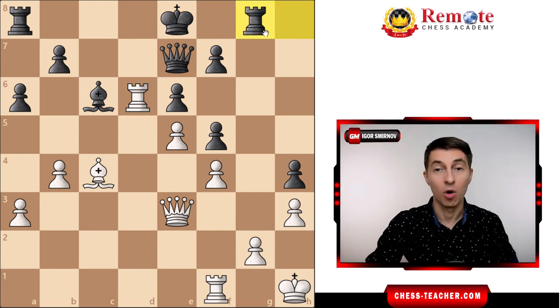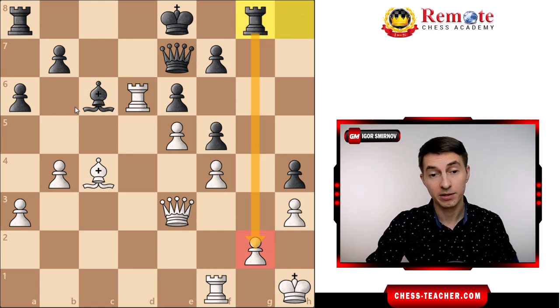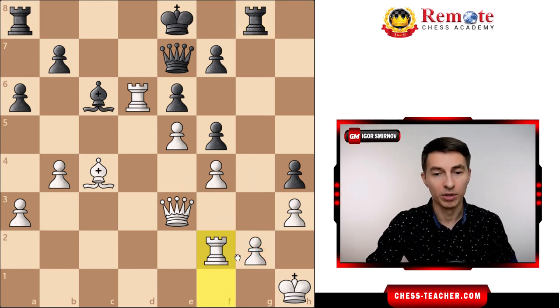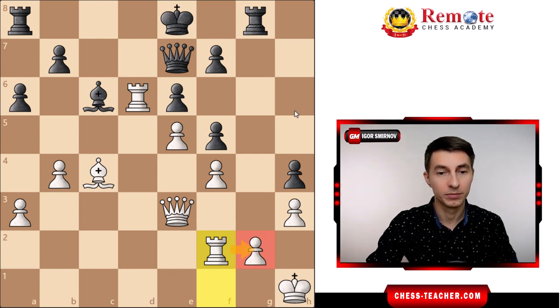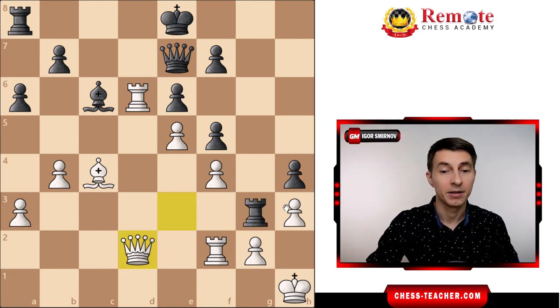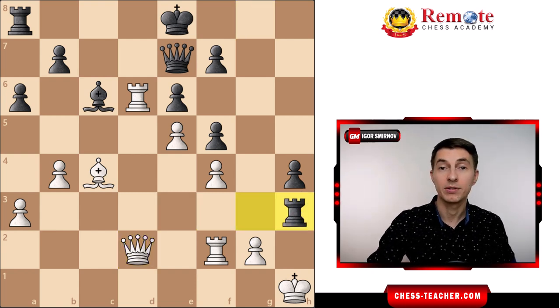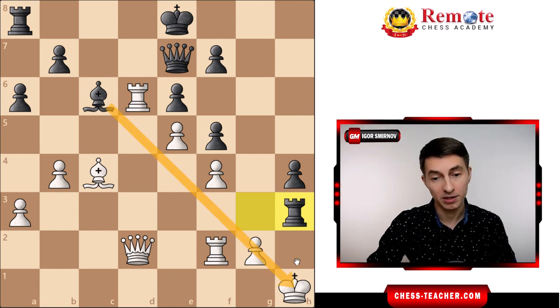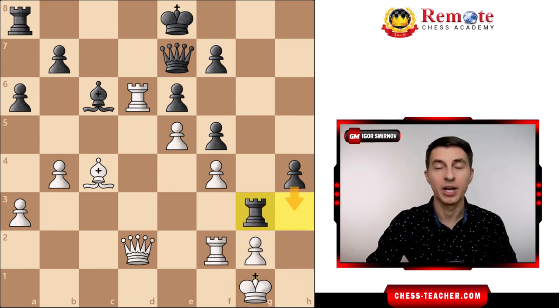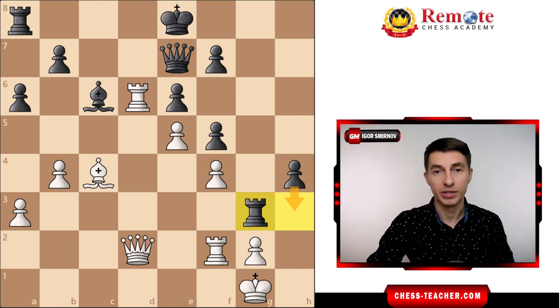Now black goes rook g8. Hopefully, white realizes there's a threat and needs to defend against it. White plays rook f2 to cover the pull. Then black goes forward with rook g3 — now the queen is attacked, kind of annoying, so white moves it somewhere. And here comes rook takes h3, an unpleasant surprise. It turns out the pawn is pinned and cannot capture the rook. Therefore, you lose the pawn, have to move the king. The rook comes back, they follow up with pawn h3, and white goes down slowly but surely.